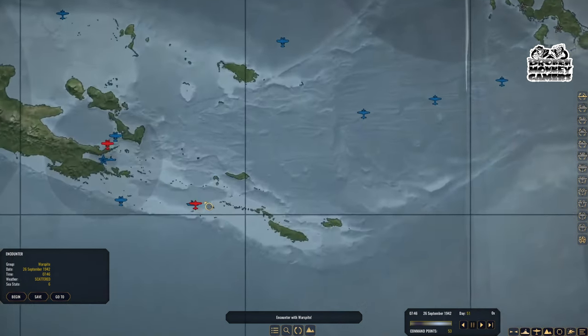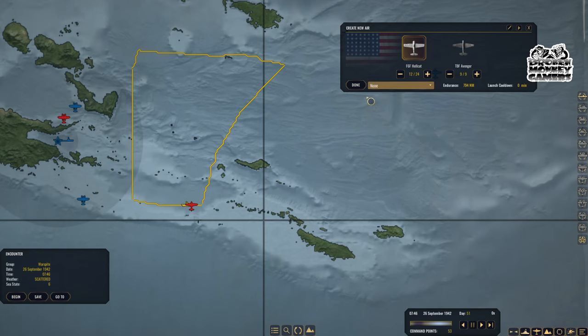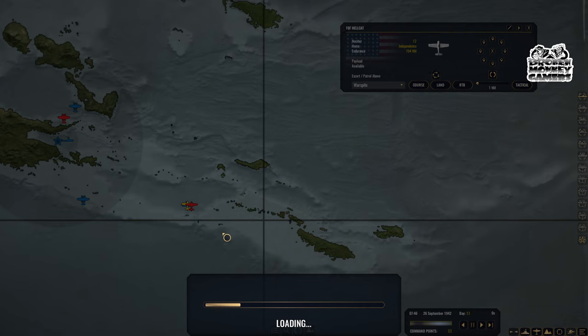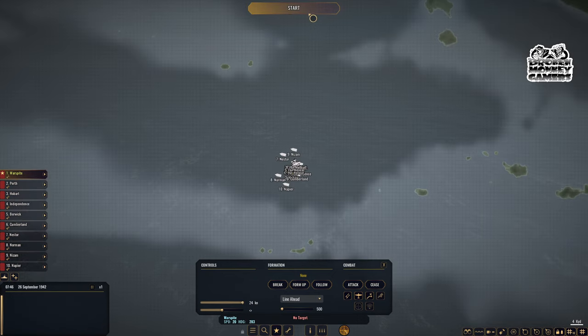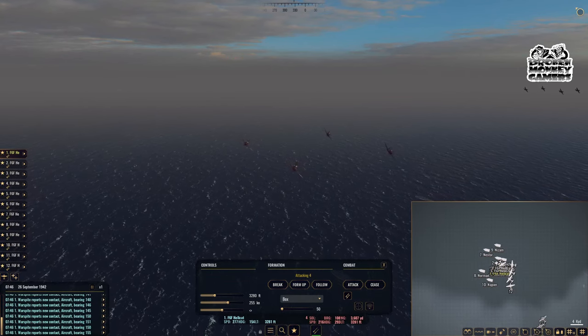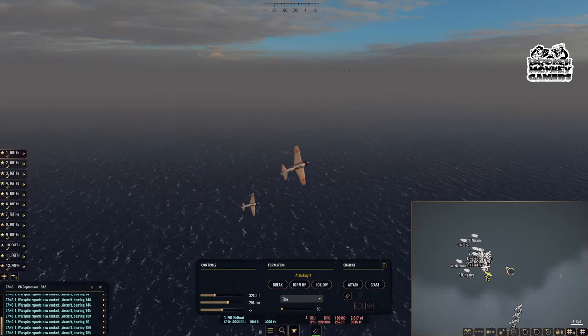Warspite found somebody! Independence — let's launch a CAP. Warspite is okay — we'll hit begin. I'm kind of wondering: if this is a fighter that means there's a carrier near us. In 24 — okay, we're going. If it's just one plane then we're okay... that's not one plane. Oh geez — there's a carrier out here.